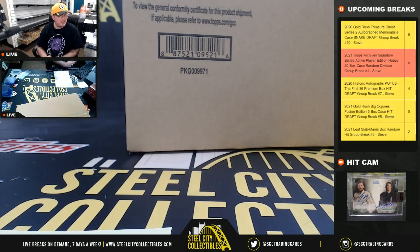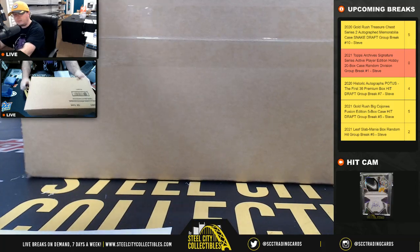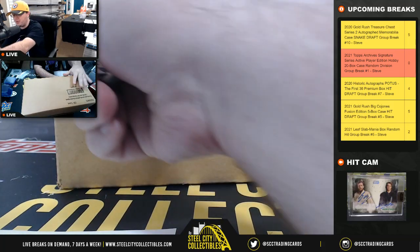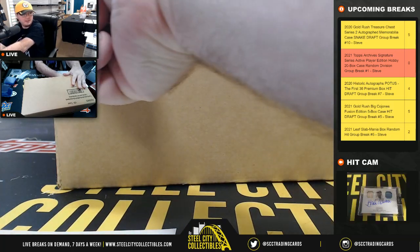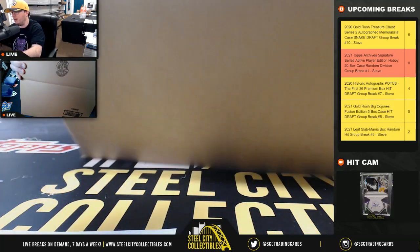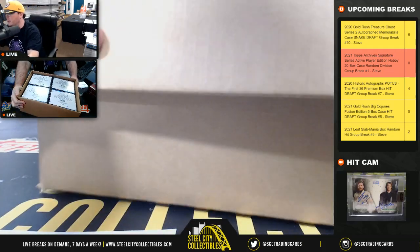Good luck everybody. On your screen we've got that Gold Rush Treasure Chest — a five-spot break with four left — in our POTUS we've got Big Cojones Hit Draft, and we've got two left in Leaf Slab Mania, all highlighted in yellow.